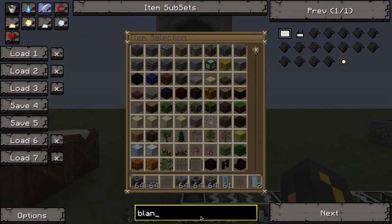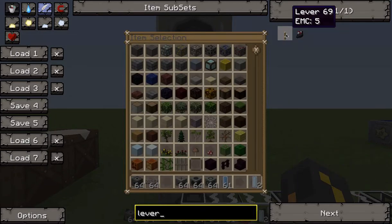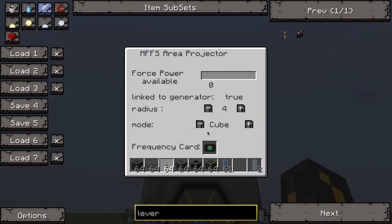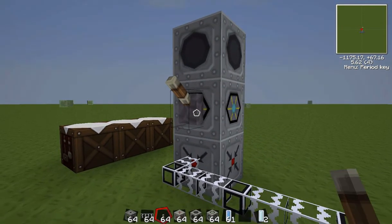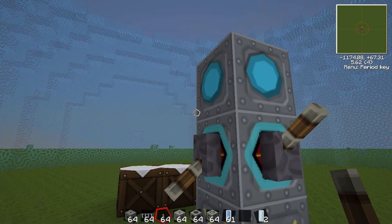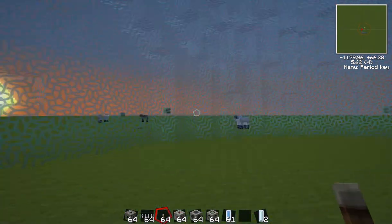Now if we get a lever, we can actually turn the force field on. Looking at the projector interface, you also have the ability to change the modes — things like a sphere — and you can also make it bigger. So if we just put a lever on it and flick it, you'll see that we now have a working force field surrounding us.